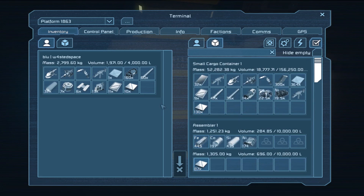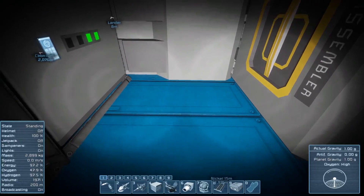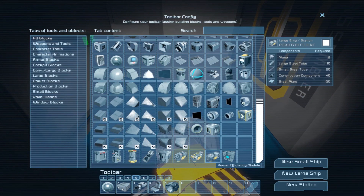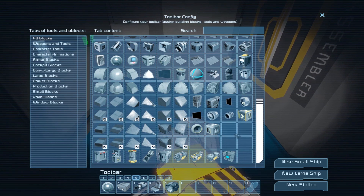It's worth noting the reason we're going with power efficiency modules rather than building more batteries or more solar panels — it's because of the materials they use. These are steel tubes, construction components, plate — it's all stuff that only uses iron and nickel, the most common components. This is a lot cheaper than trying to build another solar panel, which uses solar cells that require silicon. Silicon is one of the things we really need to hold onto because it's used in a lot of the more advanced stuff.